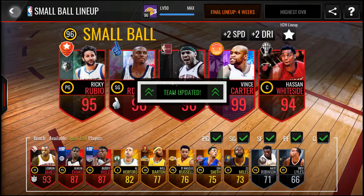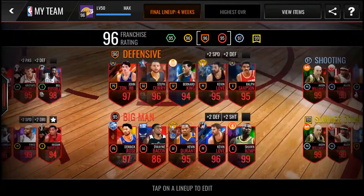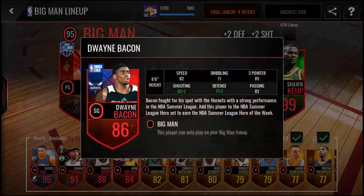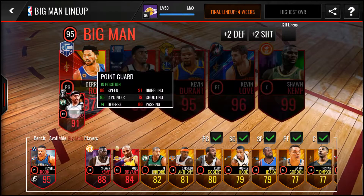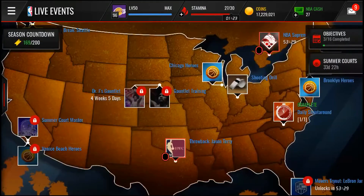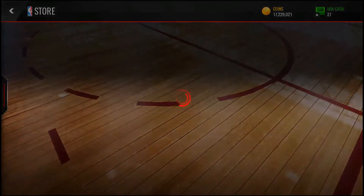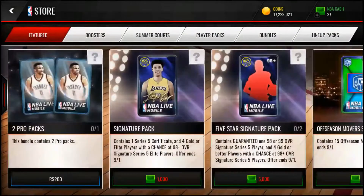Buddy Hield is a 93-pointer so they play really well during the game. I keep Dwayne Bacon over here — he's playing really well, he's an 85 three-pointer but still performing. Sometimes I switch out Isaiah Thomas instead of Derrick Rose. They play really well compared to the other cards and they're super cheap too.